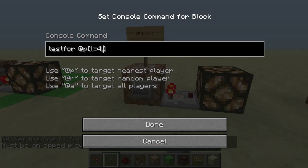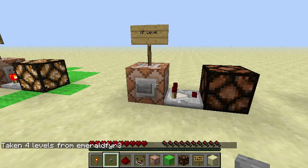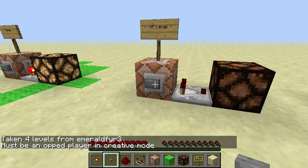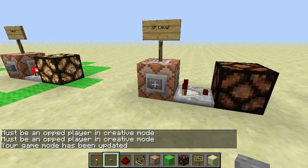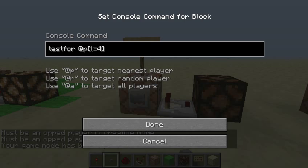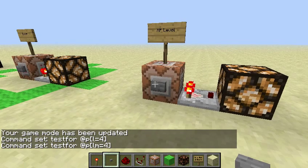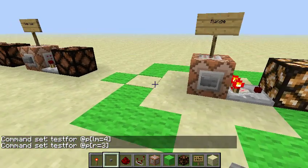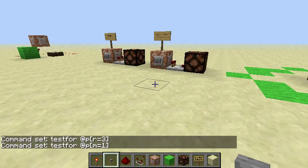So if you just have a maximum level of 4 and I am at level 0, it will still give a redstone output. But if I change this to LM, it doesn't, because I need at least a level of 4. The range is just r equals, and the game mode is just m.